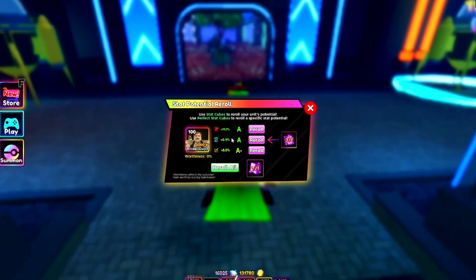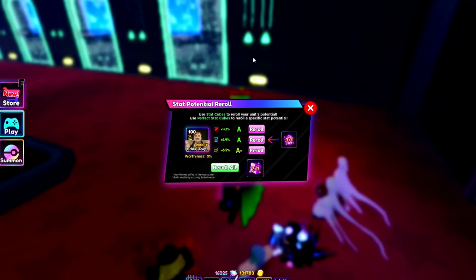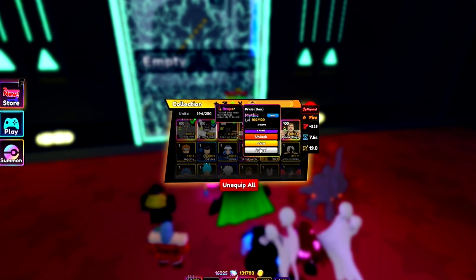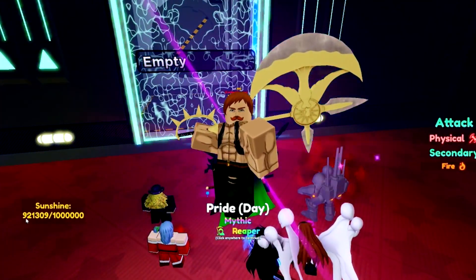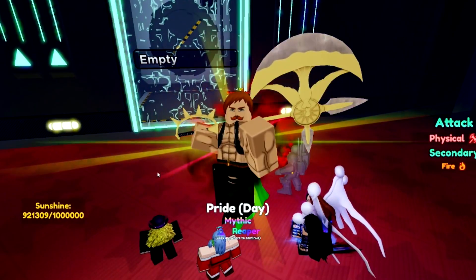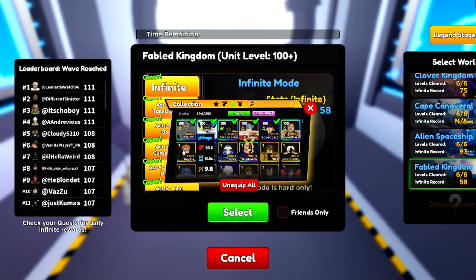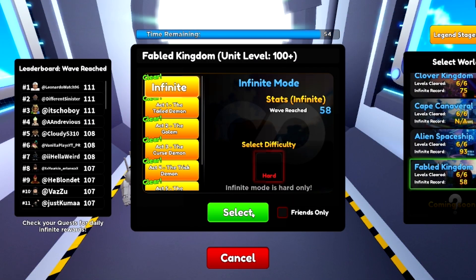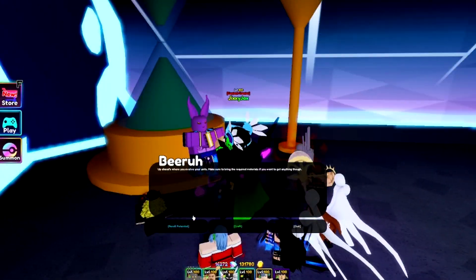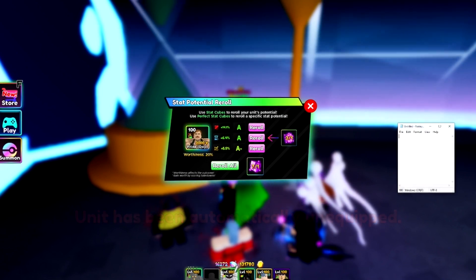There's a chance it could roll high enough to hit S minus or S on evolution, which is what I want, but increases on evolving are random — you could get 0.2% more or a whole percentage more. SSS is around 20%. I'm very close to having him evolved; let me get the last 80,000 sunshine. I'll just run Infinite, it's easier. One round later — we now have 1 million sunshine.